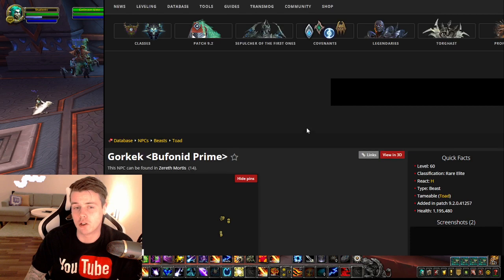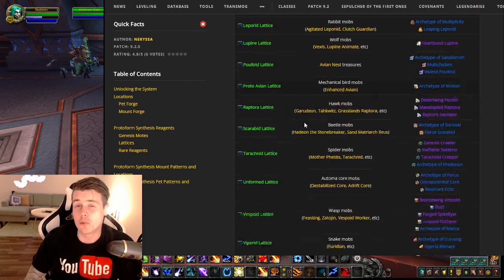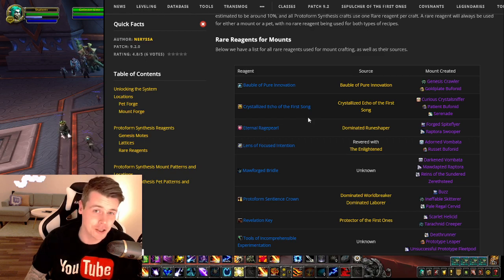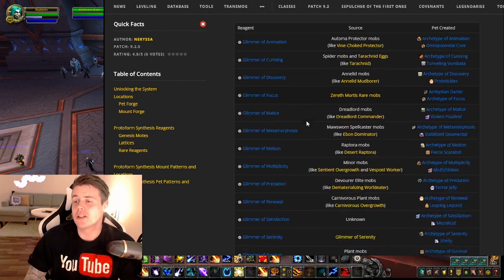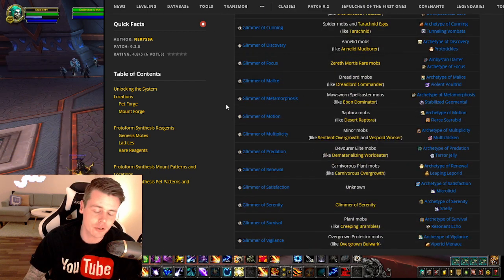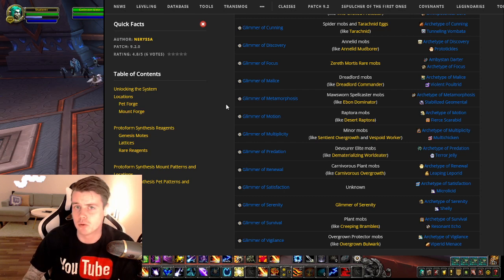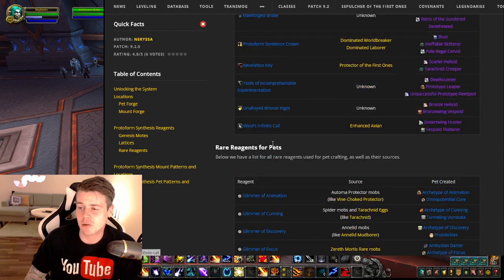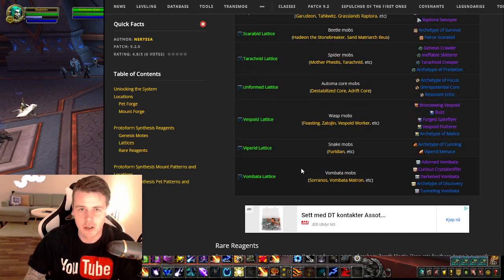The prices on EU have already gone up on the auction house and they are expensive. If there's something that people like in WoW, it's collecting stuff, and usually the people collecting stuff don't have the time to run around and farm. Your casual players who buy WoW tokens with real money, or mythic raiders that make their gold boosting, they would rather spend a couple of million buying these materials than spend their time grinding. So this is insane for gold making, it really is.